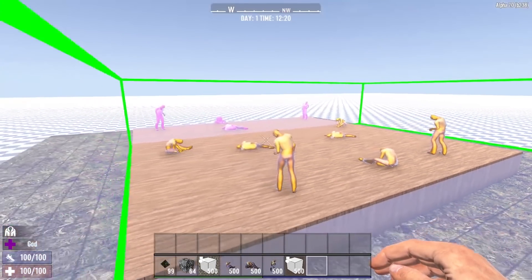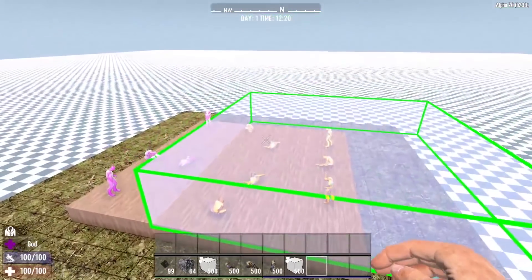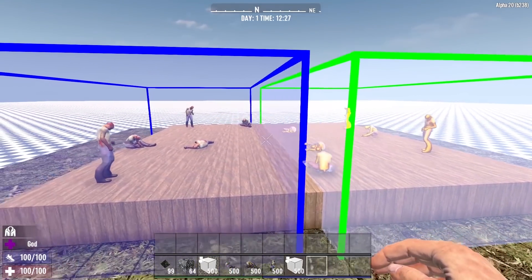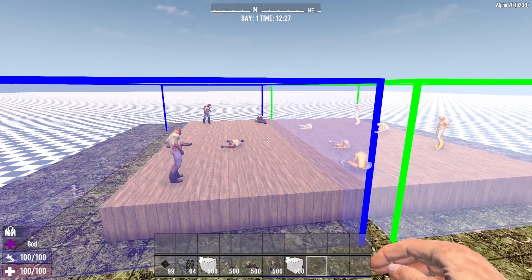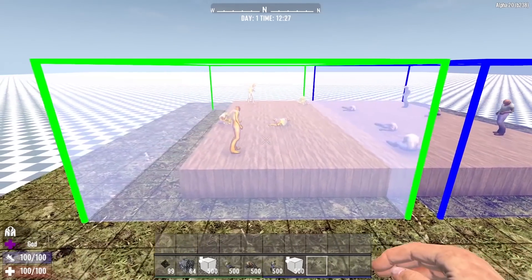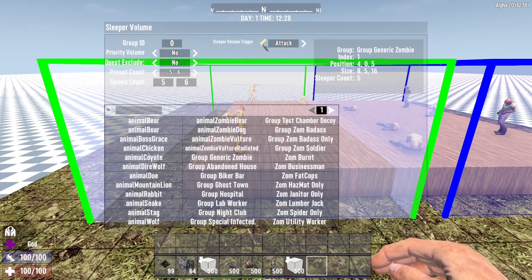Next we have to create the sleeper volumes that will govern the zombies' behaviors. This little box here is the sleeper volume — it governs the behaviors of all of the zombies inside it. I went ahead and split up my sleeper zombies into two separate groups. Now the thing that we want to focus on the most is the trigger settings, of which there are three.